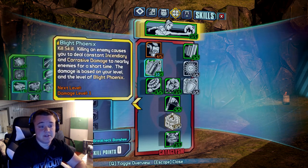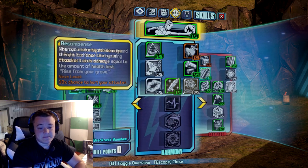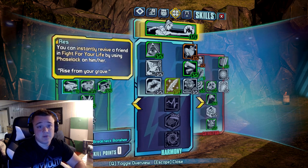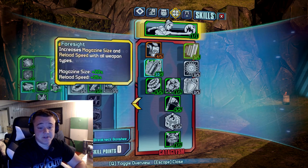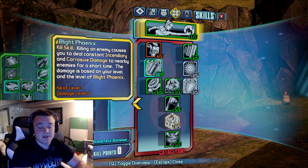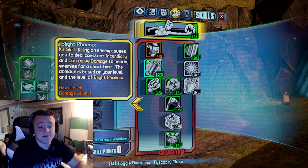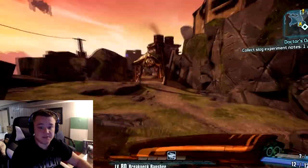When solo, I'd put that point into Blight Phoenix or just add another point elsewhere, because if you're playing solo there's absolutely no reason to have Rez — it's completely useless. On the last skill tree there's not much to move around, except if you have the extra point you can drop it into Blight Phoenix, the Firehawk skill. Let me go kill some enemies and show off this build a little bit.